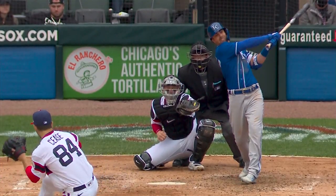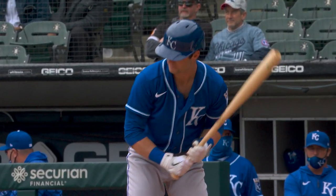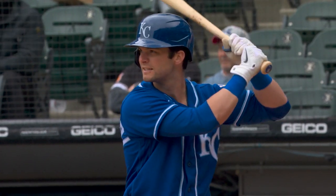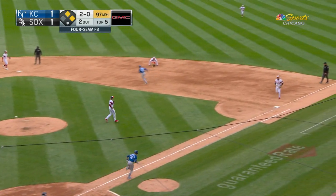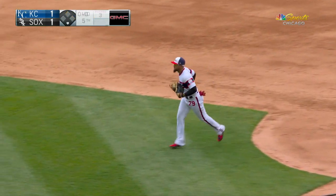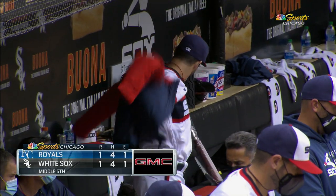Man, he is a tough out. Two outs, a run in, two on, and the batter is left-handed hitting Andrew Benintendi. 2-0, rolled to the second baseman Madrigal, who scoops, throws, and gets him. The Royals have tied it up on the Merrifield RBI hit. We go to the last of the fifth.